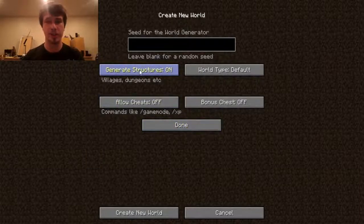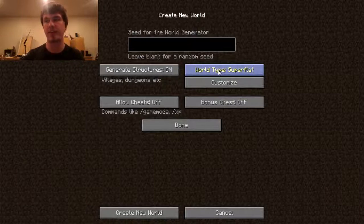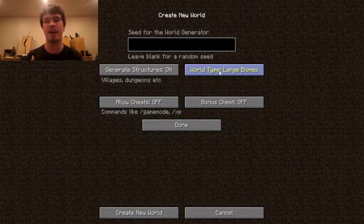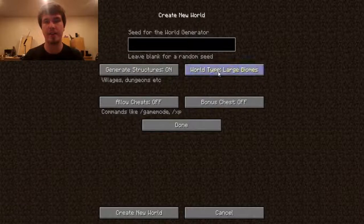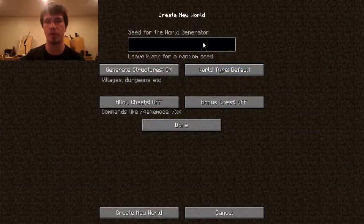I'm going to click More World Options. I'm going to have it generate structures — this allows it to create villages that will spawn throughout the map. The world type will be default. The options are super flat, which is all flat with just villages and mobs. Large biomes means that every area of the map is much bigger in its boundaries — if you really like living in the desert, you just click large biomes. Amplified means it's really mountainous and cliffy. But I'm going to do default, which is just normal run-of-the-mill Minecraft.